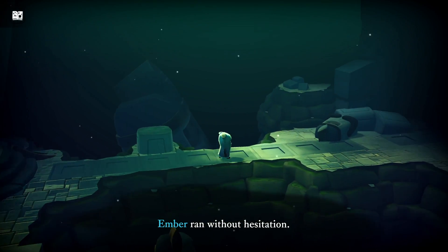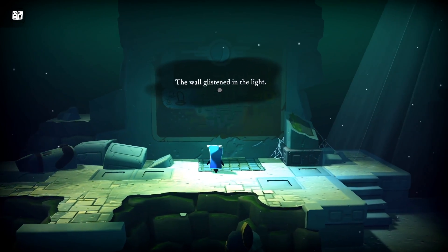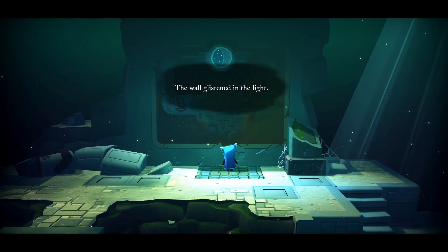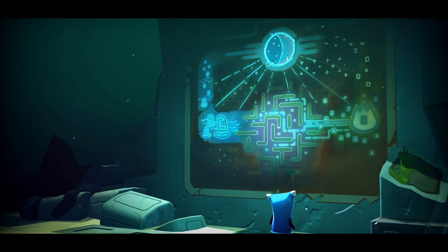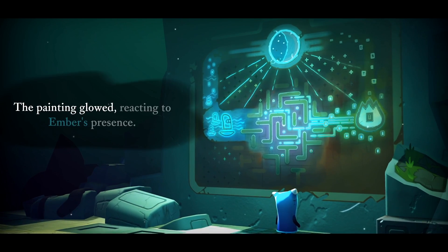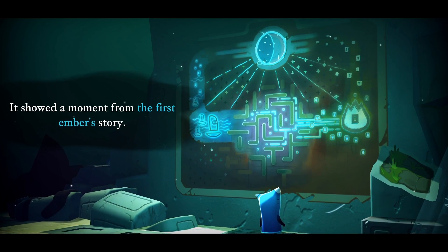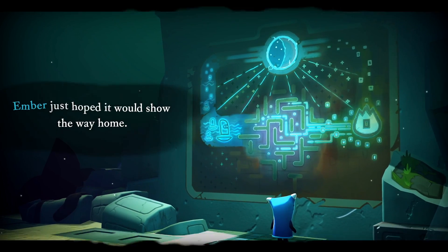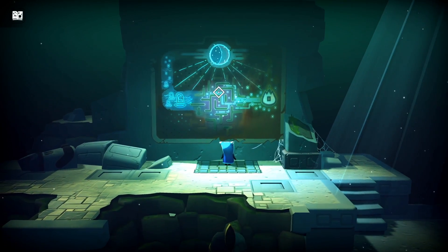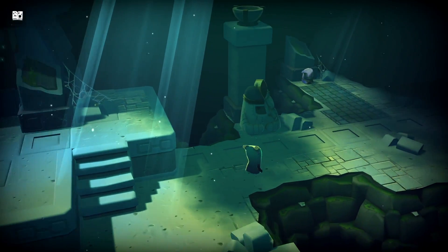Ember ran without hesitation. The wall glistened in the light. The painting glowed, reacting to Ember's presence. It showed a moment from the first Ember story. Ember just hoped it would show the way home. What you're seeing now is the narrator — she follows you through the game and fills out some of the backstory as you're travelling and reacts to your actions.